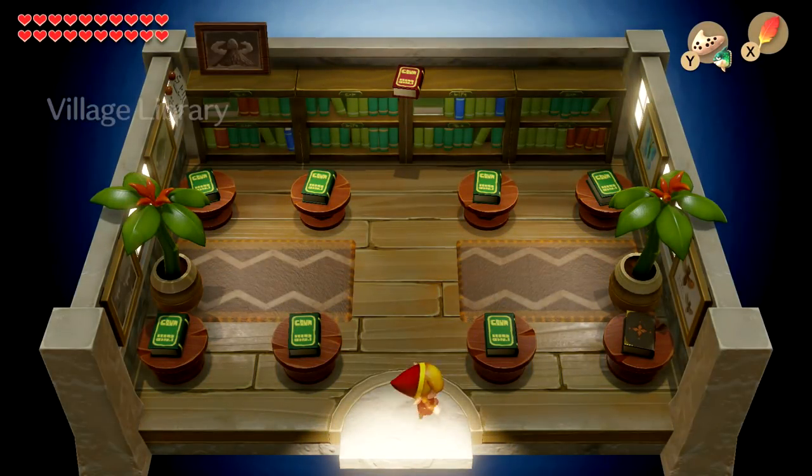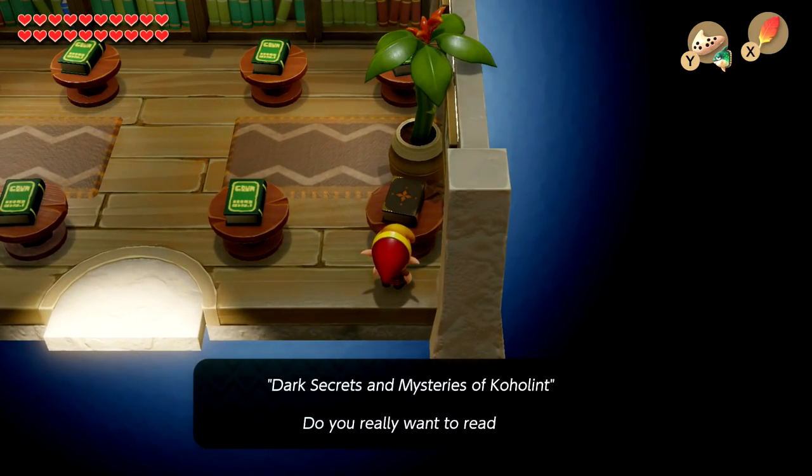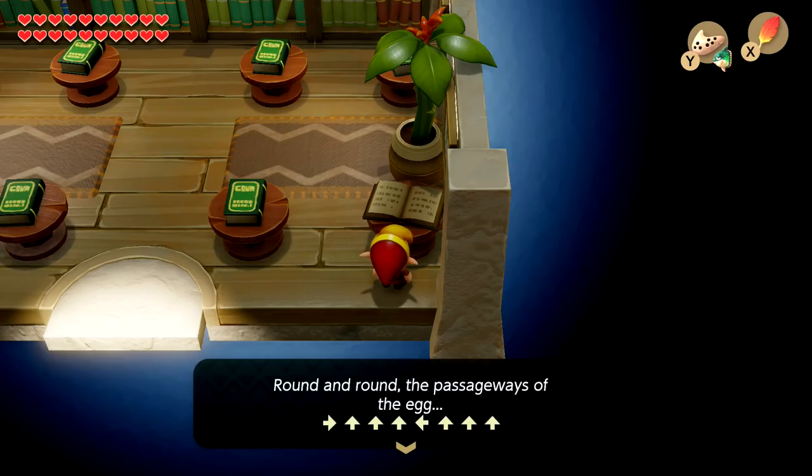In the library, with the magnifying glass, there's a book — 'Dark Secrets and Mystery of Koholint.' 'Round and Round the Passageways of the Egg.' Apparently this combination is different for every player. So even if you have all the instruments, you have to complete the trading quest to be able to read this. I'm going to write this down and then we'll be able to solve the mystery of the egg.